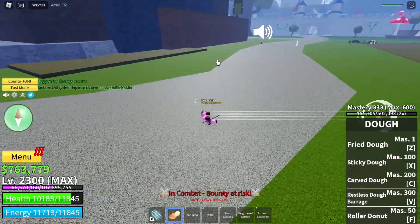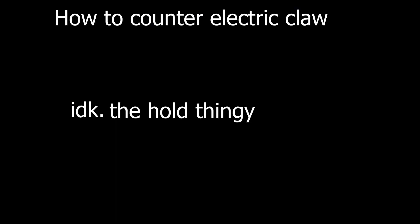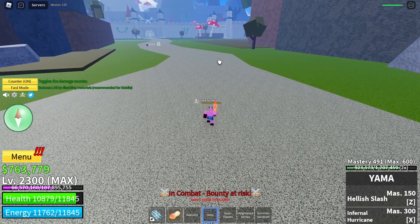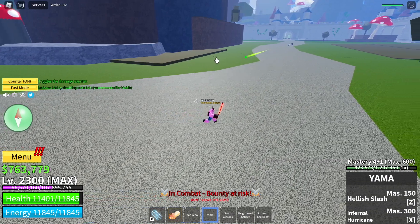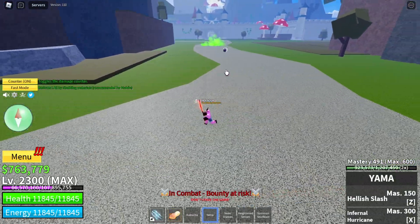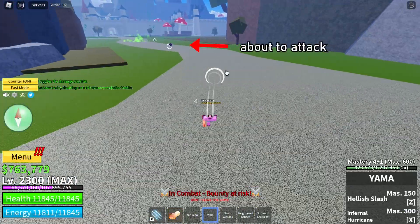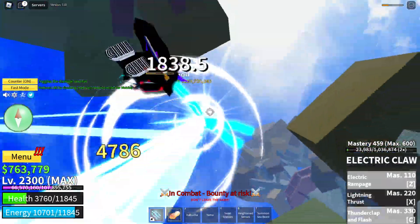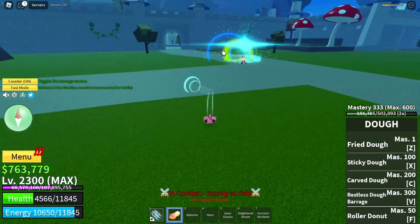This one is quite hard to master. Basically, you have to predict when the enemy is about to attack you, and in that split-second time frame, hold a skill that has a dash move so that when the skill hits you, you will automatically execute the move you are holding. This will help you avoid getting comboed by Tushita and Yoru users and give you the opportunity to play a reverse card and combo them instead.